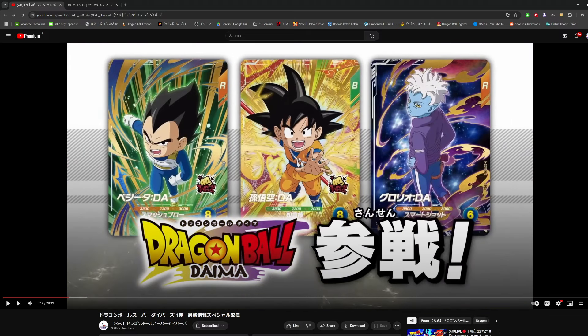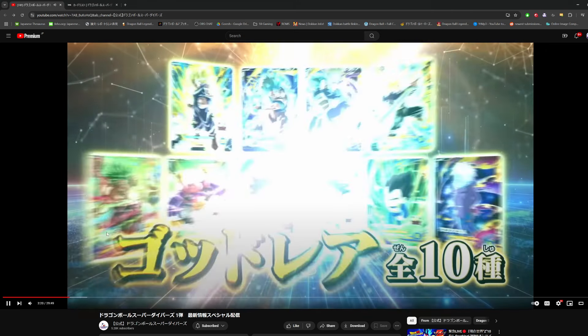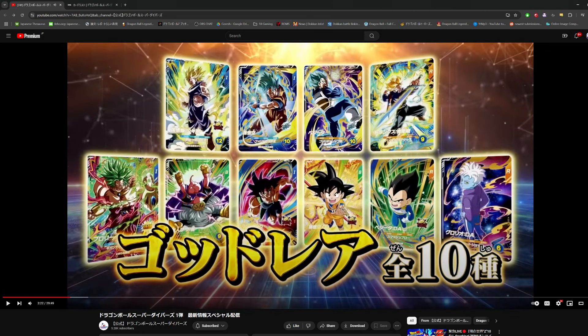We also got a card of Vegeta Mini, and then this is Glorio — I don't think they've really even explored this character in the anime yet. They showed him for a second in the first episode. Glorio is a god rare, and so is Vegeta Mini. So there are ten god rares in total, with three of them being from Daima already in set one.